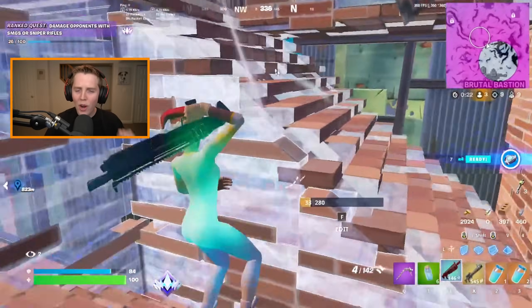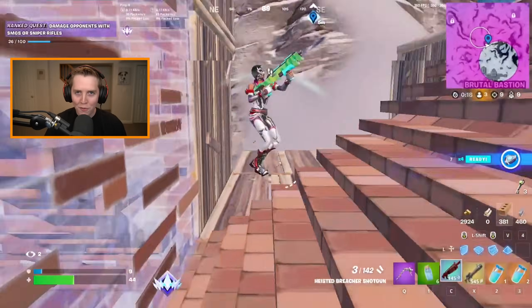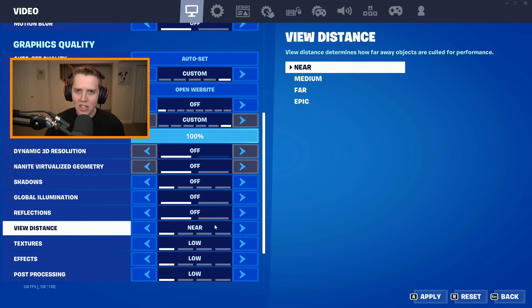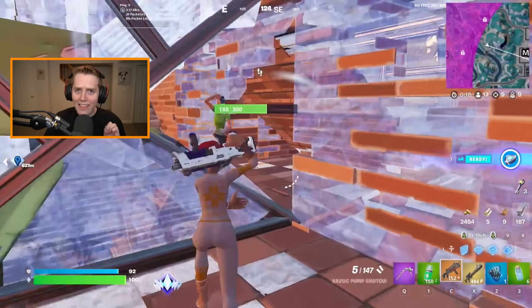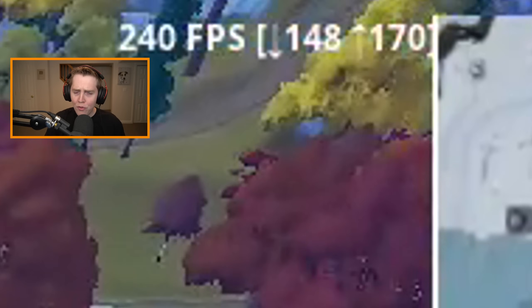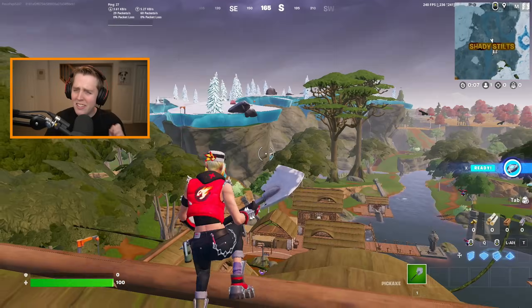Hey guys, so for this video I'm going to be walking you through the absolute best settings to use in Fortnite Chapter 4 Season 3. Now, not gonna lie, not much has changed with the actual setting options — Epic does not like to touch those — but in terms of how the game looks and feels, it is very obvious that a lot is different. FPS and overall performance is down, and the visual fidelity around all the new POIs is complete crap.